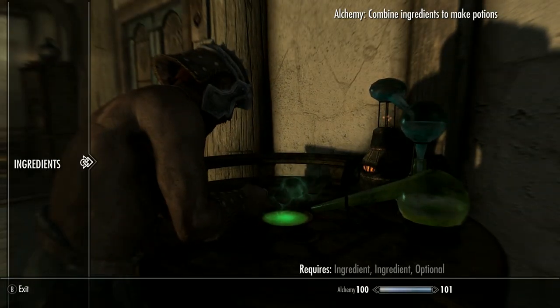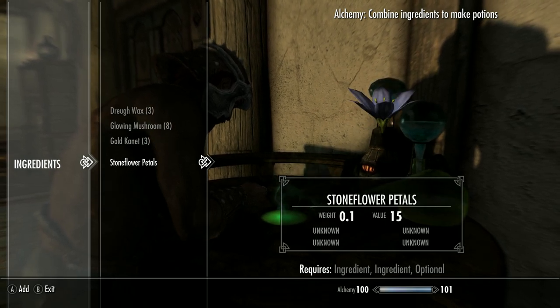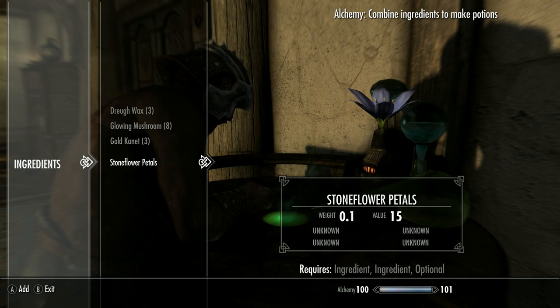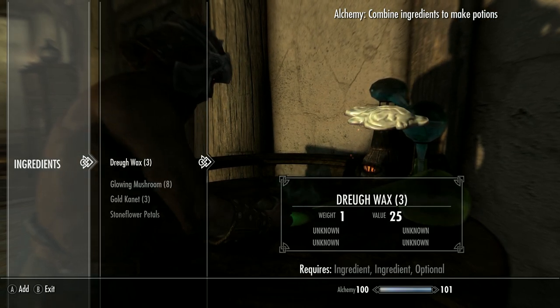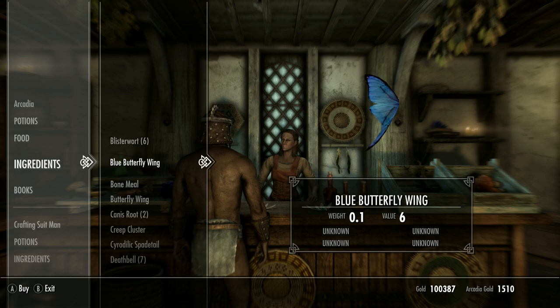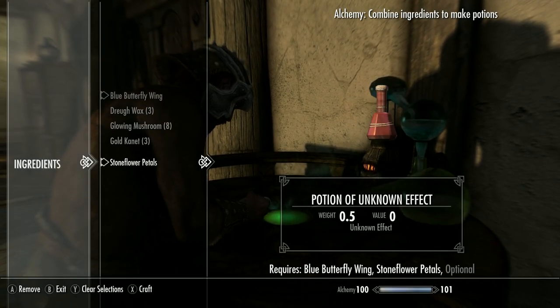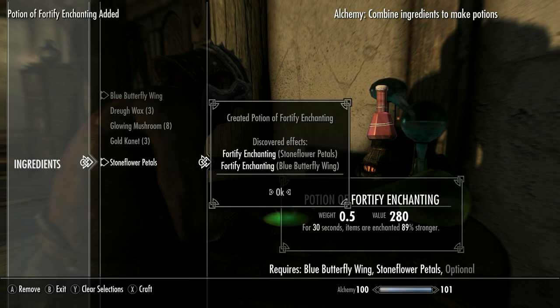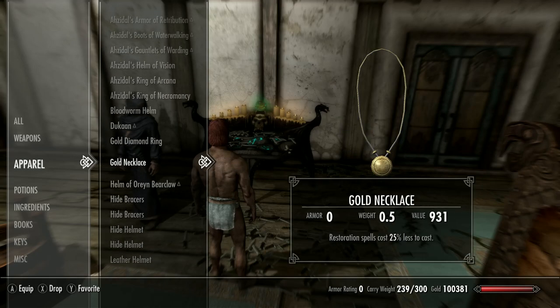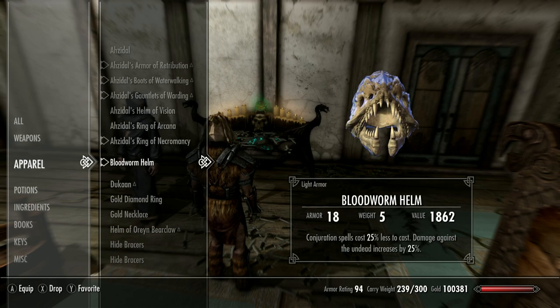Shout out to super mario 64 and VS who commented on my recent videos highlighting that you don't need to combine two rare Curious ingredients to get the boosted potion — just use one of the ingredients and a base ingredient. So grab a blue butterfly wing, a common ingredient, and wearing the alchemy equipment combine this with stone flower petals to make a powerful enchanting potion at 89%, which as a Necromage vampire will actually be much higher. You can go back to the Black Book and switch to Seeker of Shadows for a 10% boost to alchemy if you want to max out.